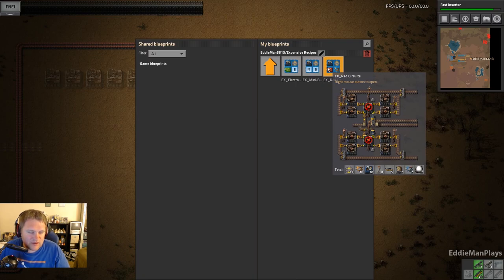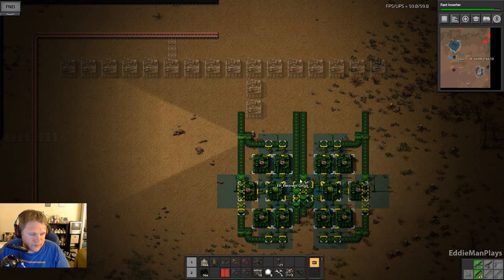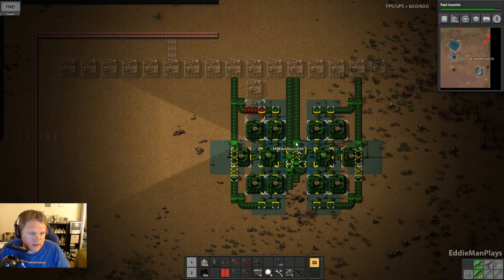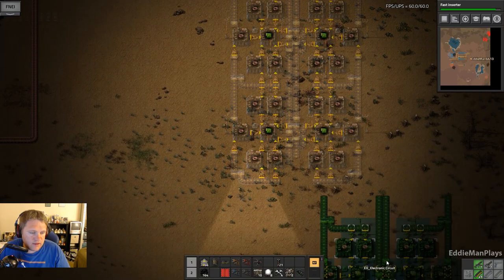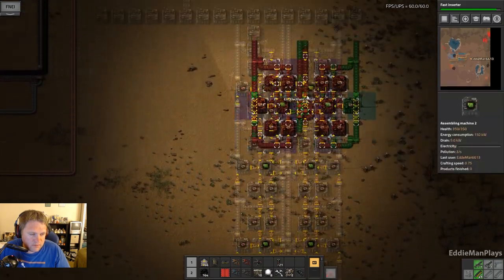That's a red circuit build — wow. But this is the pride and joy I want right here. We have two lanes of copper coming in and a lane down the middle for iron. Let's do it that close to the bus and obviously these connect like that. The magic number is four, so we're going to plant down four assembly machines, because right now that's only two green circuit production assembly machines at a time.